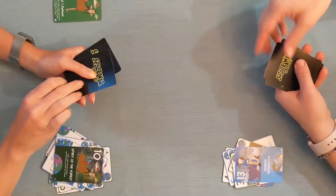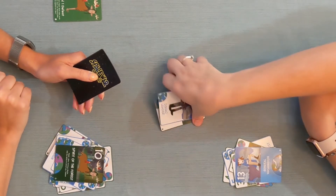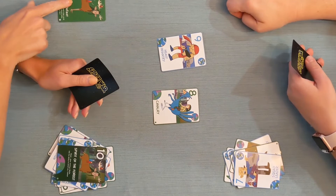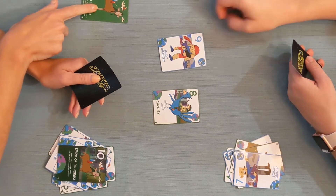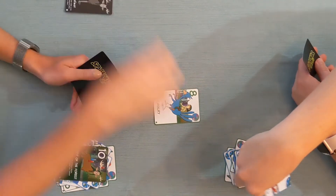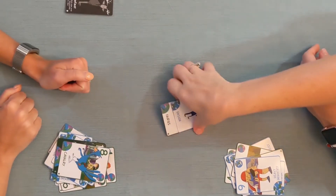Now let's continue. Here, the elf has lost their three — probably not worth cancelling the defeat. But here, she'll lose her eight, so she uses her power to cancel the defeat by turning her power card face down again. This will be activated again if she wins another battle with the spirit of the forest.